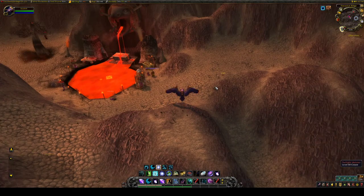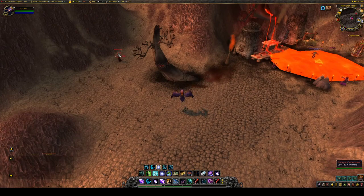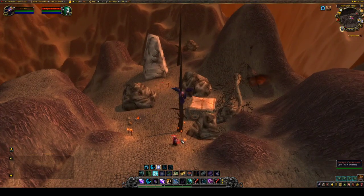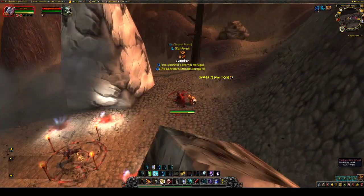Unfortunately, the Twilight Fireguards share a spawn point with the Twilight Geomancers, so I recommend killing both as you farm them.